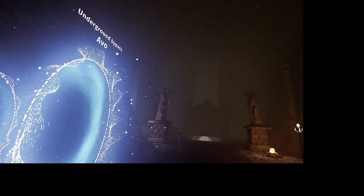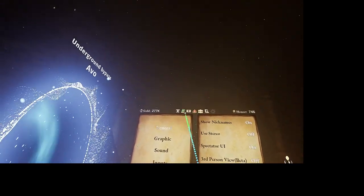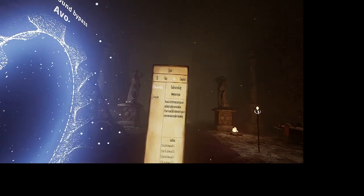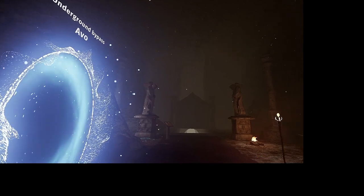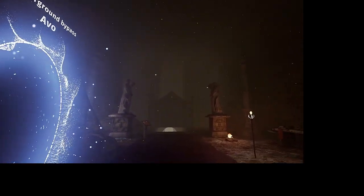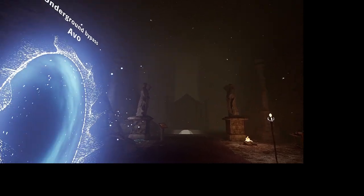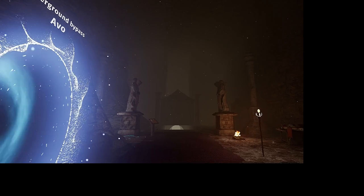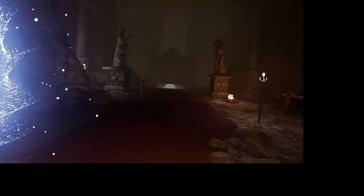Hello, Evo here. I made this video for anyone wondering where the four stone seals are in the underground bypass. I'm going to start at the beginning of the dungeon and walk up to each of them before moving to the next. You might be able to hear a faint sound as I get close to them, and that will help you locate them. If any of the paths I take are locked off to you, make sure you pull the appropriate lever or do the event associated with it.